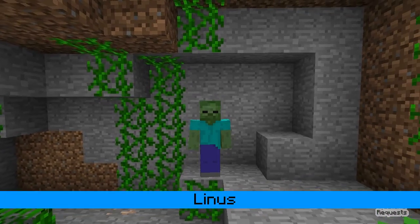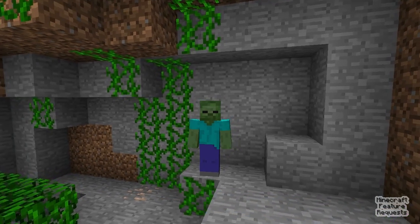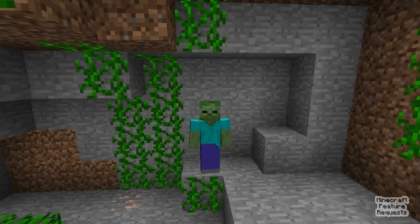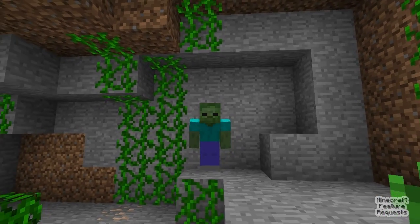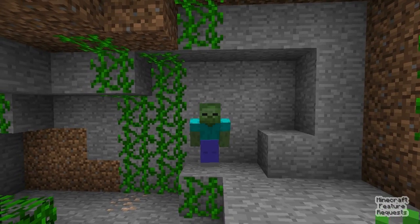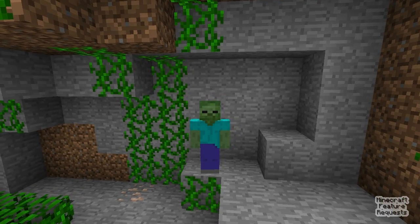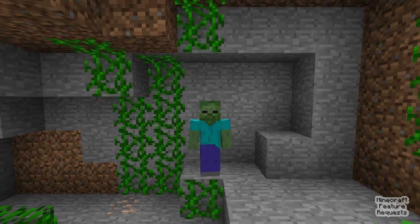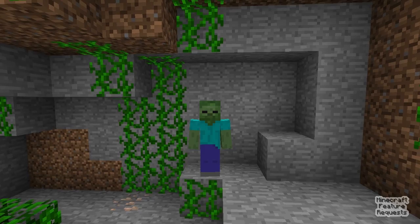I don't know if you can animate texture packs, but wouldn't it be pretty awesome if you could animate skins that would be affected by your level of health? For example, when you were getting low on health, you could start flashing red. Or if you were on a role-playing server, you'd be smiling at high health and frowning when you're low. Or in a PvP map, you could make it so that when you have low health, you'd start getting wounds.